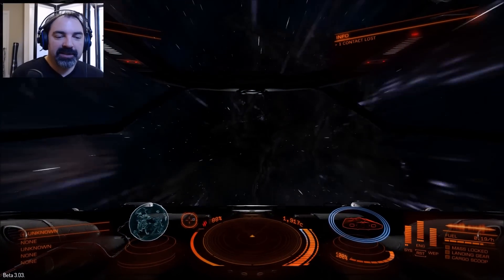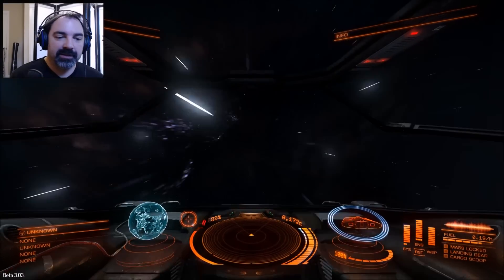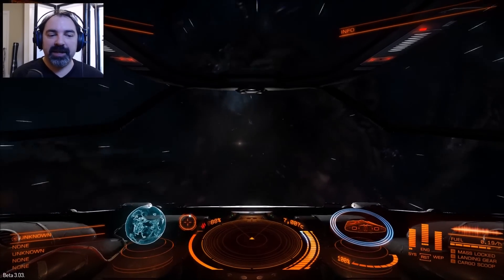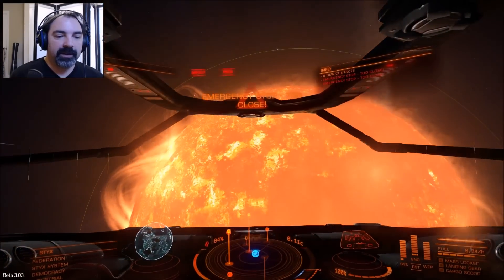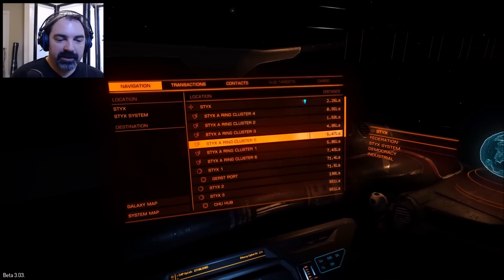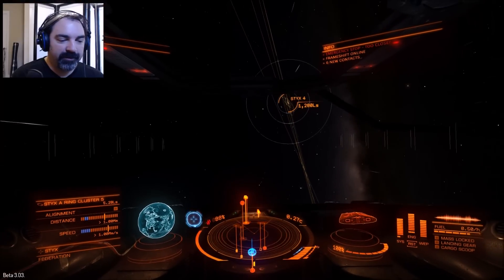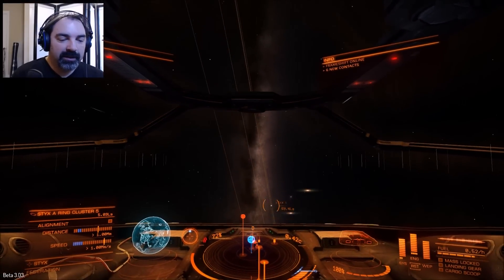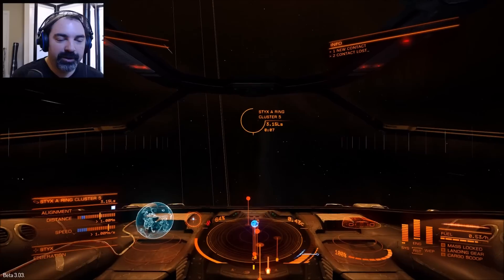The hyperspace is getting smoother and smoother in each build — especially the transitions. We've come out of hyperspace and are now going to find ourselves a nice mineral cluster. Lucky number five! Asteroid belts are arranged in clusters, and each of these clusters is a little destination you can go to.